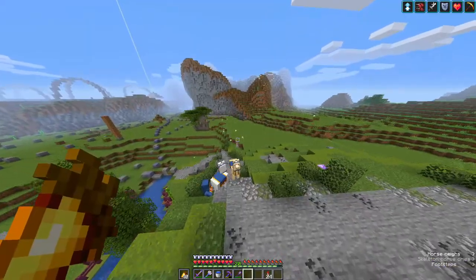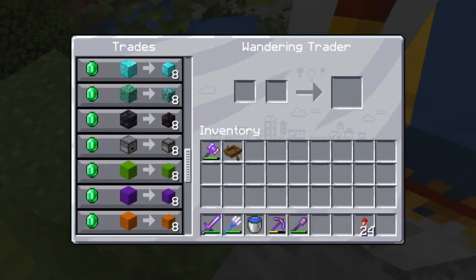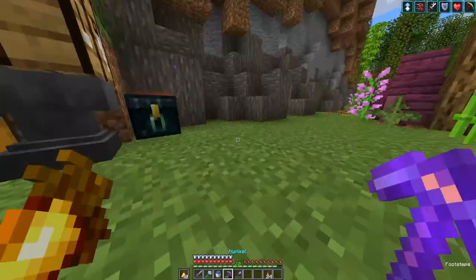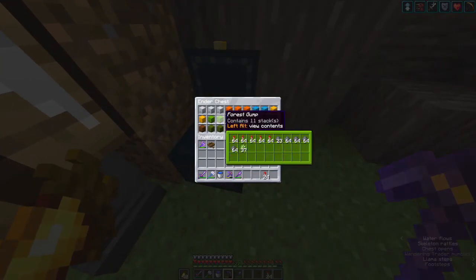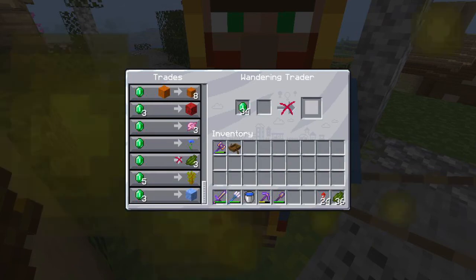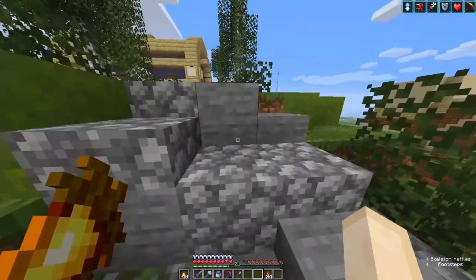In other news there's a wandering trader here — let's see what you have to offer. Probably nothing good. All mini blocks — nothing particularly good mini block-wise. I would kill you instantly but I can't be bothered to go get green dye, so I'm going to get some everything down. I will take those though.